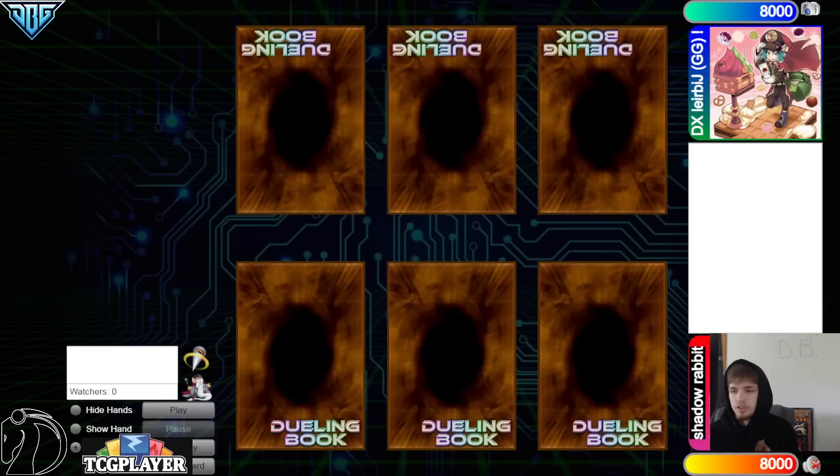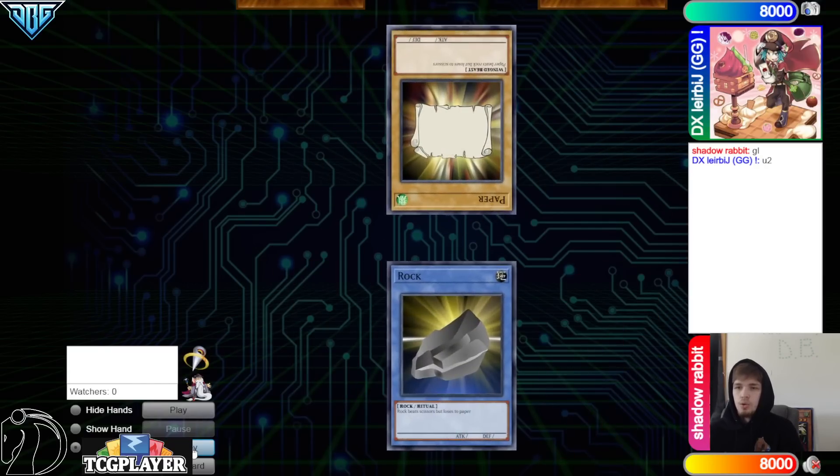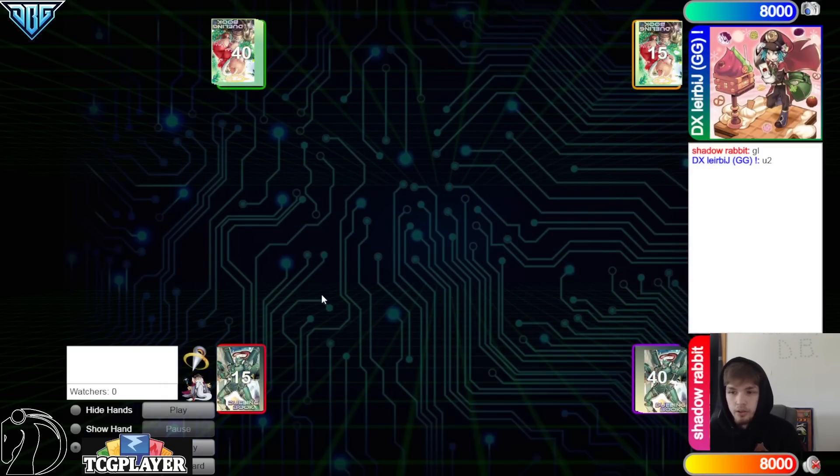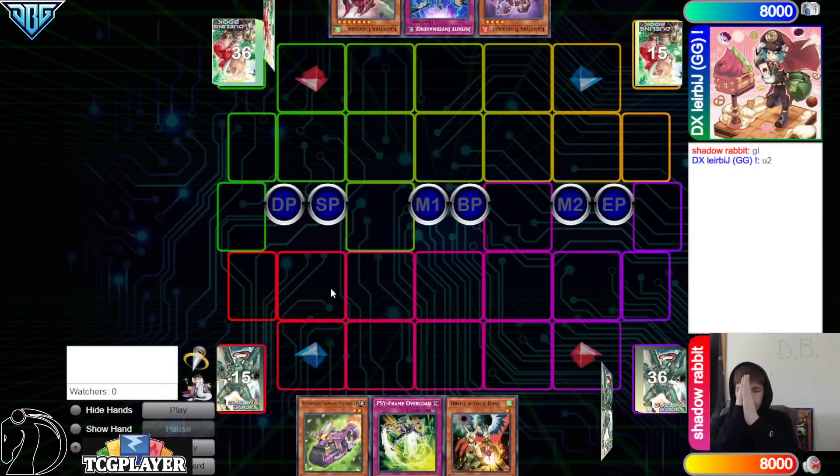We're going to see Shadow Rabbit versus GG Jibriel XD in Match 2. GG Jibriel wins the Rock Paper Scissors shoot and goes first. 40 vs 40 — got to love to see it.